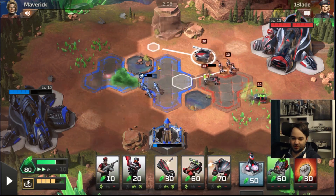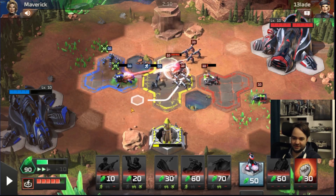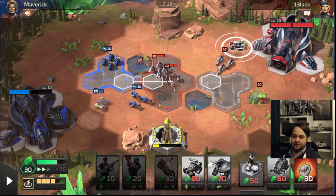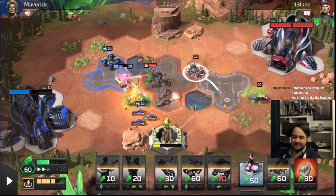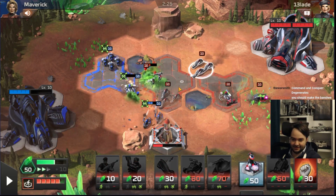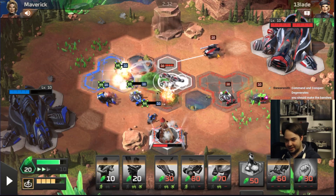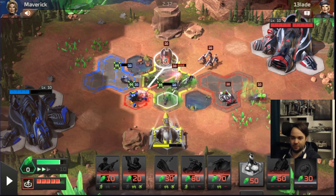I really don't want to make the Banshee - I know chat is going to say I should, but banshee sucks. He had effectively no blocker and still traded for the Scorpion Tank - Giga Cannon is a 'balanced' unit, don't let anyone tell you otherwise. Perhaps the most balanced unit. I think I'm going to have to make a Banshee - I'm kind of out of options, I can barely afford a Banshee.